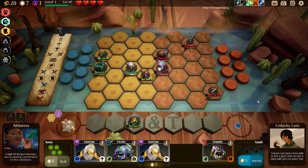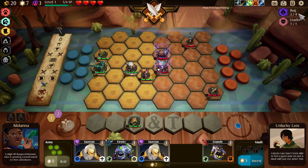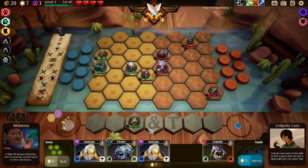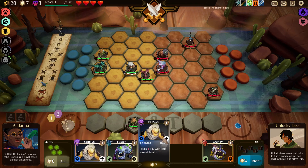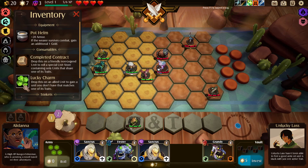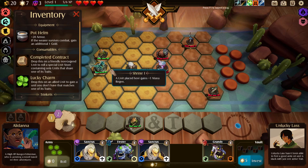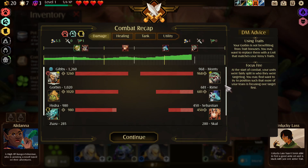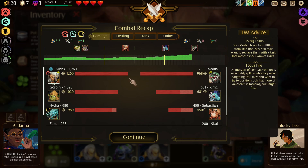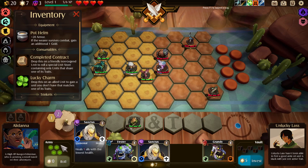We're gonna get some mana regen from this guy. What does Bug do? Enemy units have minus two mana regen - that seems obnoxious. We could get two of the Sanctus guy but we don't have any other elementals. Oh right, the lucky charm and the completed contract. Let's roll a special unit store containing only units that share traits. We should look at who did well last match - I'm surprised the Hydra is not at the top. That bat kind of got killed instantly.